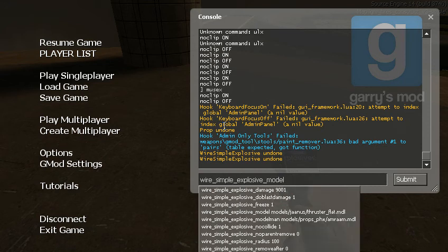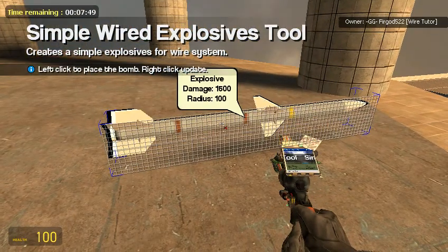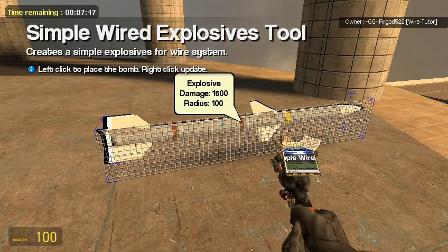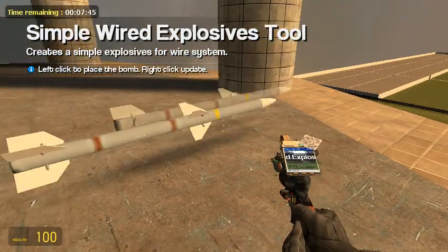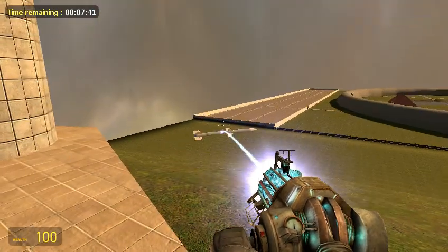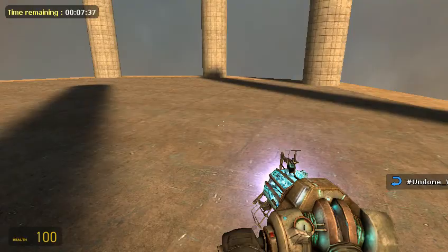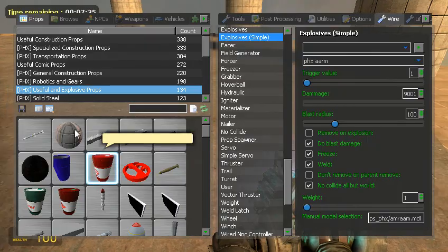Model M. So then you have the model — it's got an explosive model. So if you have a trigger of explode, then when it activates, that thing will explode. But I don't really feel like making that.